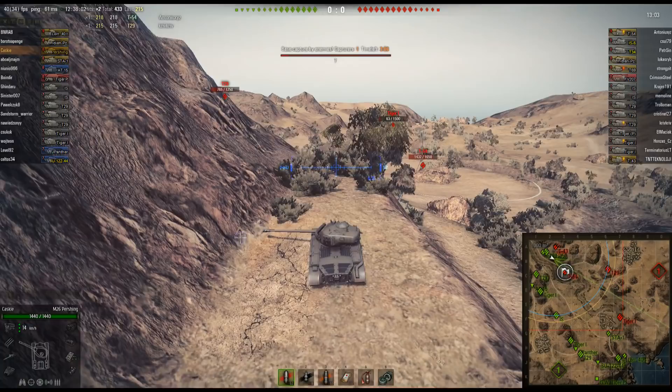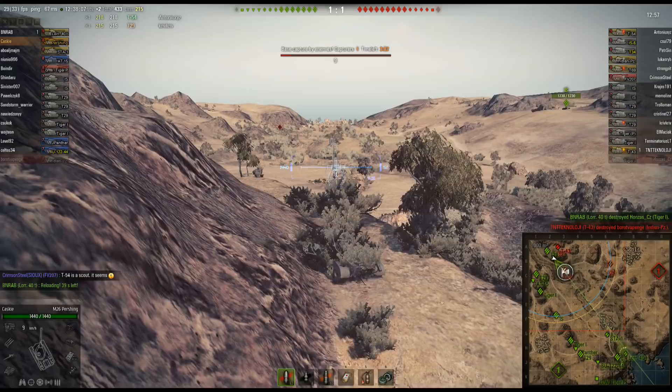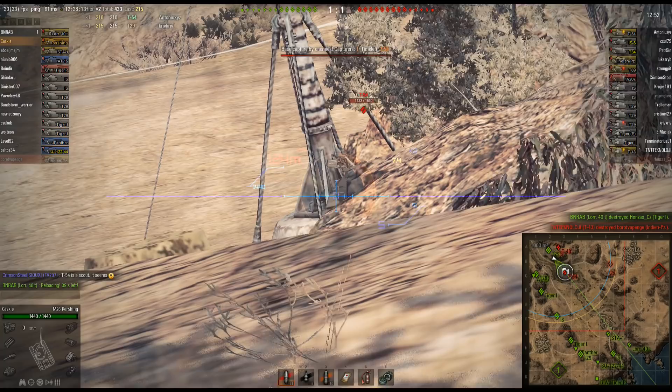The T-29 is probably a better matchup against the Pershing in a straight-up fight — I don't think I'd go face to face with that guy. The T-54's strategy of just sitting in the cap to get the kill is kind of stupid.